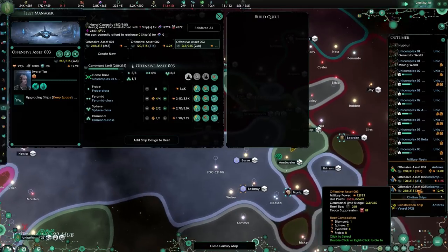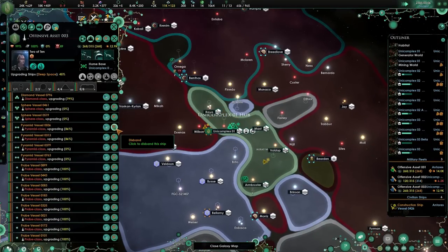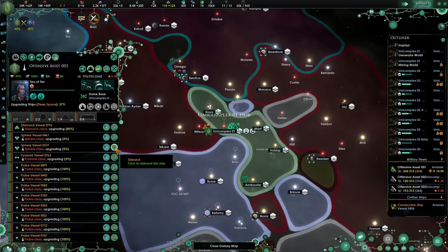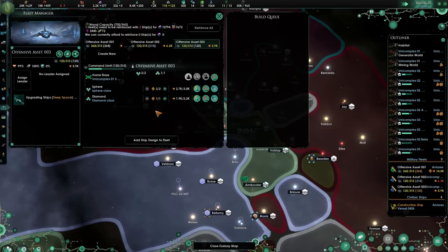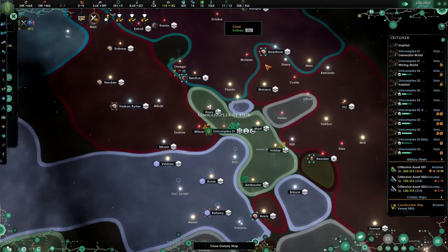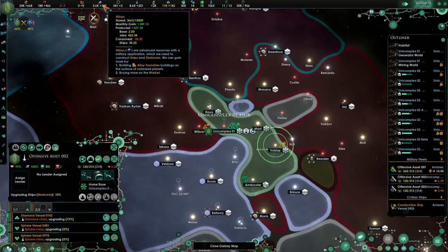Let's go to offensive fleet 3 and do the same. We're going to remove some, and the probes we can probably remove like this. Yes, we can. So add two cubes. I like it quite a bit. We'll keep fleet 1 the way it is. We can't afford it because we need 6k.